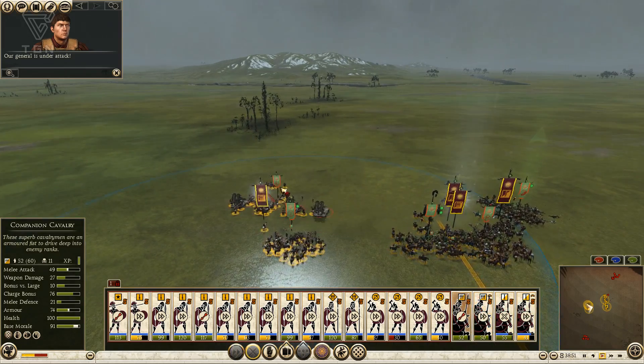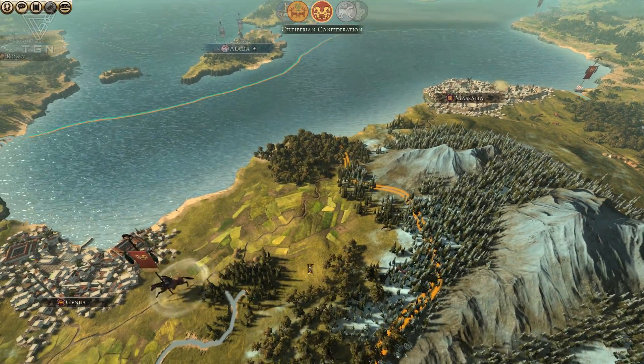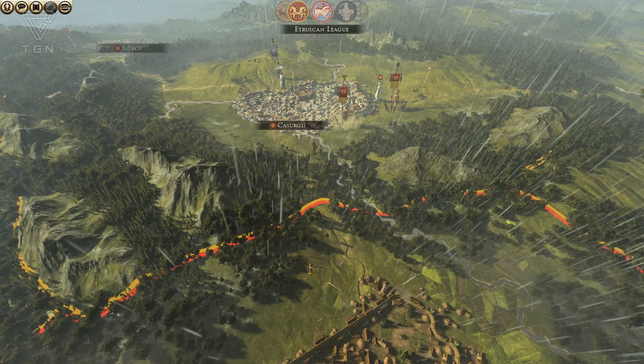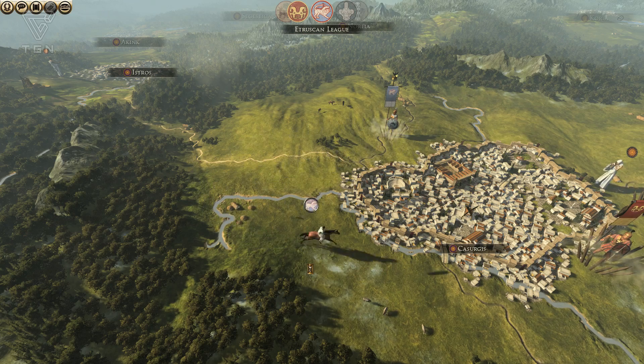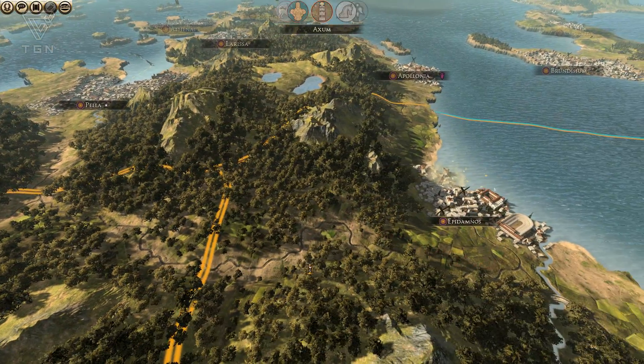They do have some artillery and stuff, so let's just kind of mix my Royal Peltist in here. And let's put these Thurio Spears here to help protect these guys as well. And I've got some really nice cavalry here - Aspis Companions and others.